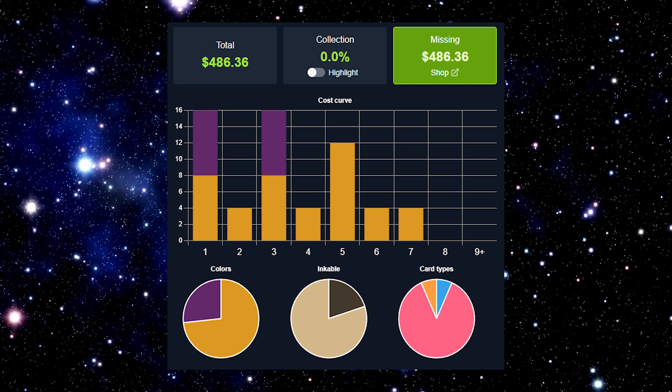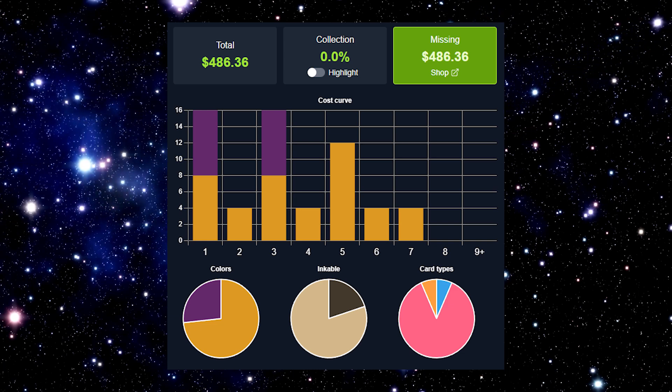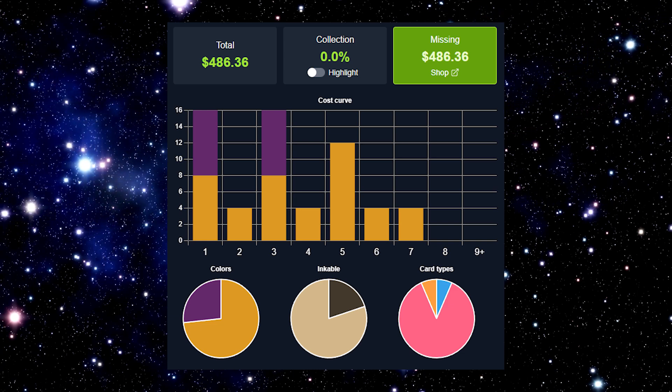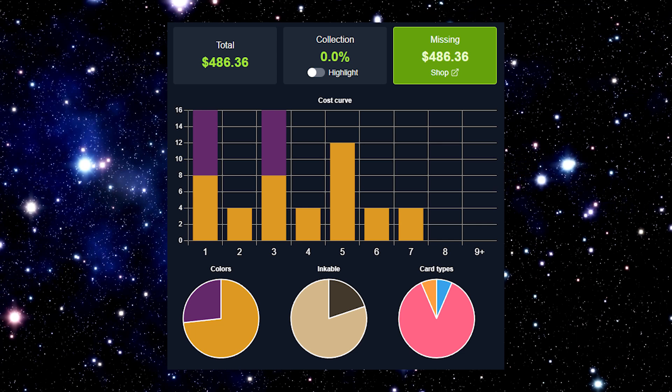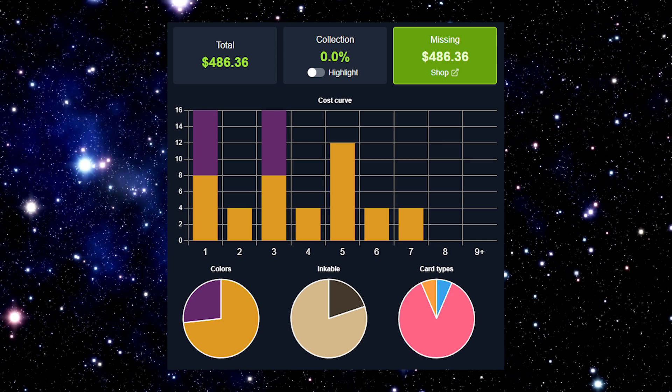With this deck, I feel like I found the perfect balance, getting it to the maximum potential that I possibly could. This deck is going to come in at $486.36. I'm calling it Amber Amethyst Blitz. The color spectrum is predominantly amber cards with a little bit of amethyst thrown in, mainly for card draw, the additional Maleficents, and Pascals.